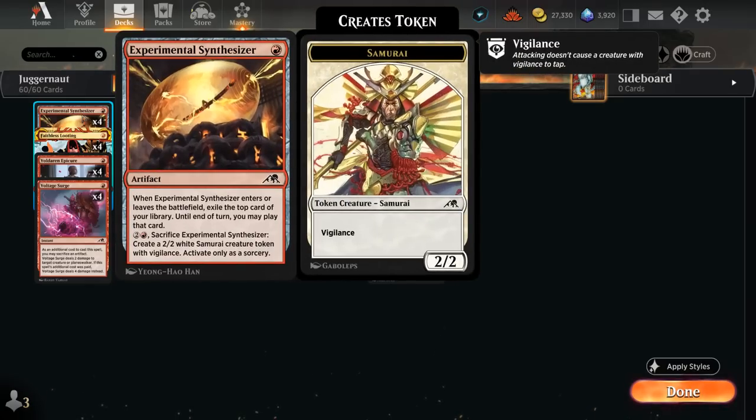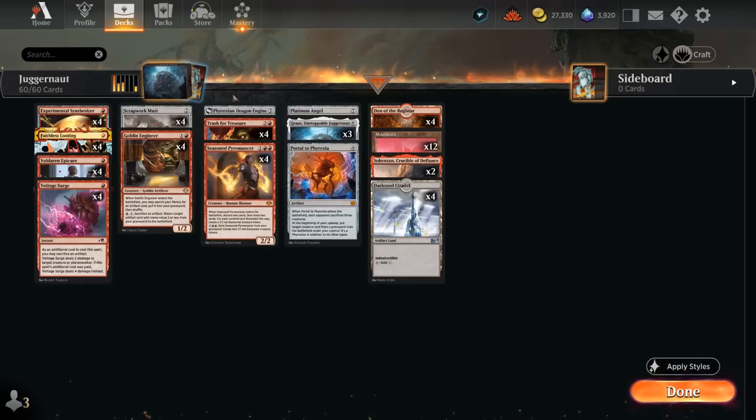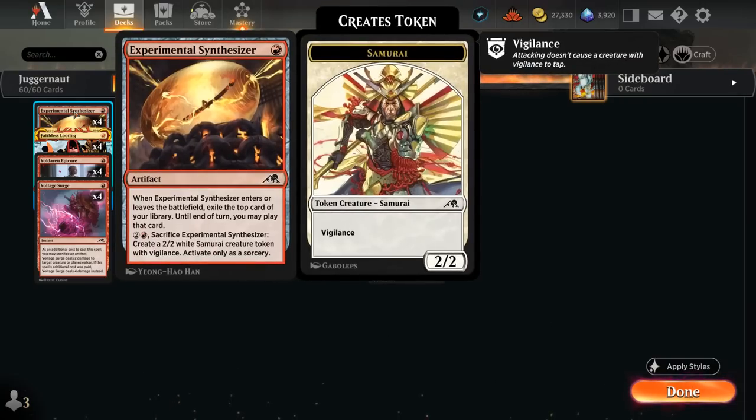We also have 4 copies of Synthesizer, which we typically don't want to play on turn 1 unless we're guaranteed to have an artifact on turn 3 to set up our Trash for Treasure, since we exile the top card of our library when Synthesizer enters the battlefield and we can play that card until end of turn — so ideally we play Synthesizer before playing our land for the turn. For one red we can sacrifice Synthesizer to make a 2/2 Vigilance Samurai token and exile the top card of our library, so sacrificing Synthesizer to any effect still generates card advantage.